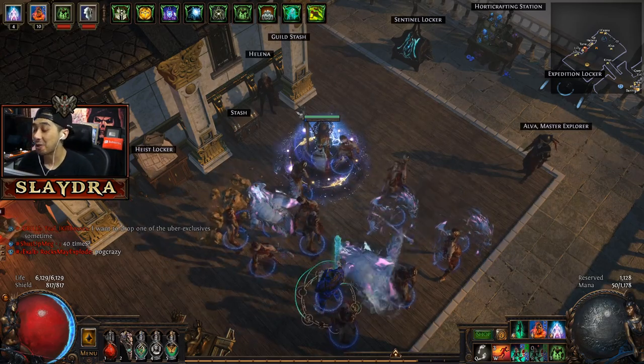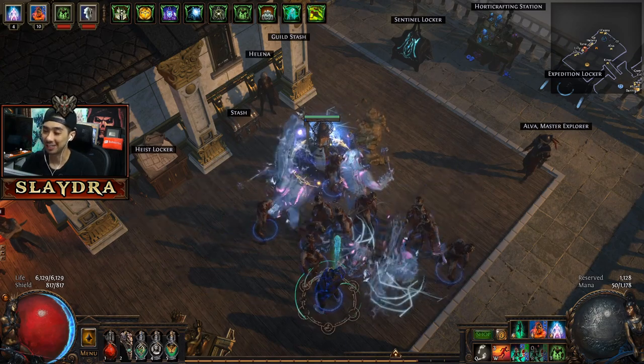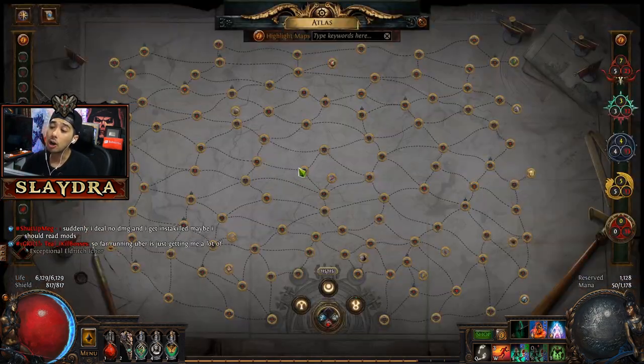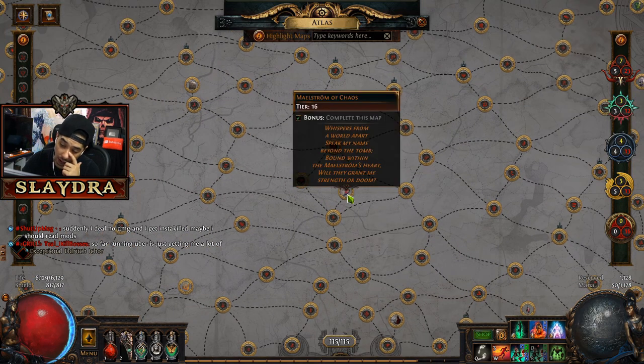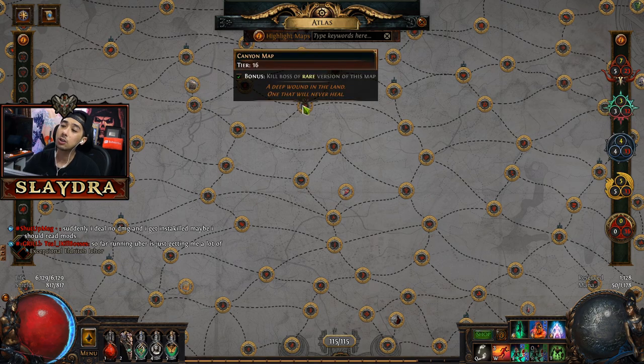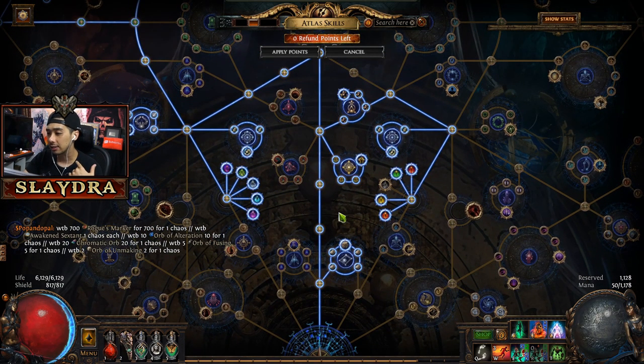Welcome back for part 4 — or technically part 14 if you're following the whole Sentinel guide. In terms of the endgame for part 4, what you really want to do is just keep on doing your maps. At this point, I've done all of the maps, so obviously this build is capable of doing any of them. Your whole goal is to try to do every single map and complete the bonus objective so you can fill out the atlas.